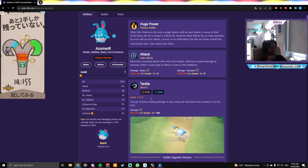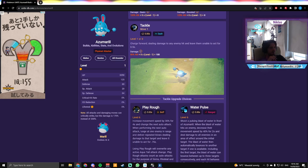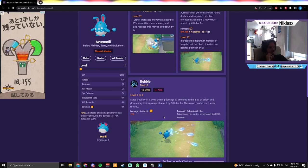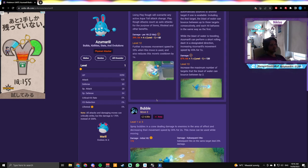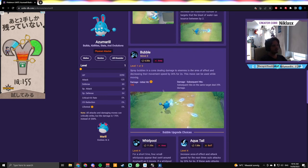Tackle: five second cooldown, charge forward dealing damage to any enemy hit and leaving them unable to act for 0.5 seconds — it's a little stun. Bubble Spray: shoots bubbles in a cone dealing damage to enemies in the area of effect and decreasing their movement speed by 30% for two seconds. This move can be used while moving. Subsequent hits on the same target deal 25 damage — not all too important. Six second cooldown.